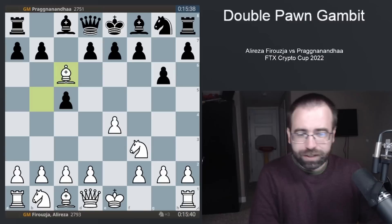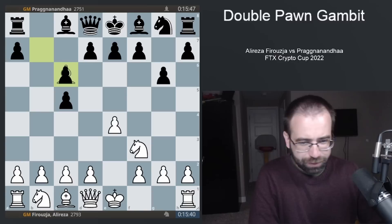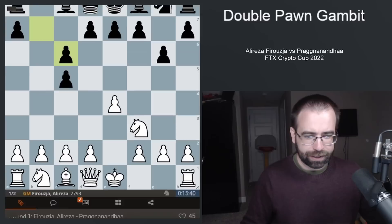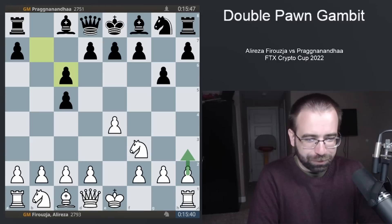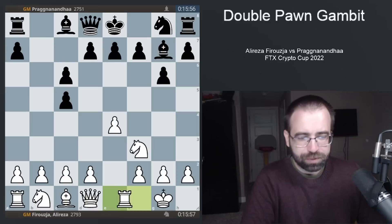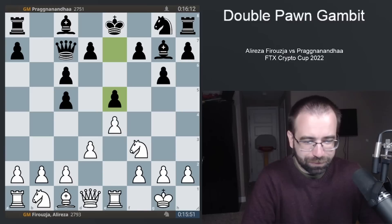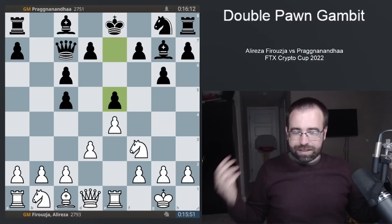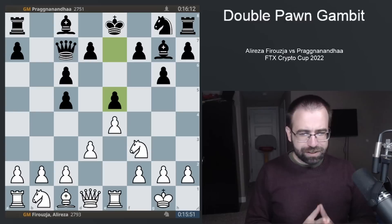After pawn to g6, white decided to recapture immediately on the c6 square. For the longest time, people were always recapturing here with the d-pawn, but instead we saw b takes c6 — which is also what we saw in the recap between Fabiano Caruana and Gukesh from the Olympiad. In that game Fabiano played h3, but here we saw castles instead, followed by bishop to g7, rook to e1, queen to c7, and then after d3, pawn to e5, and this is where we begin to see the gambit.